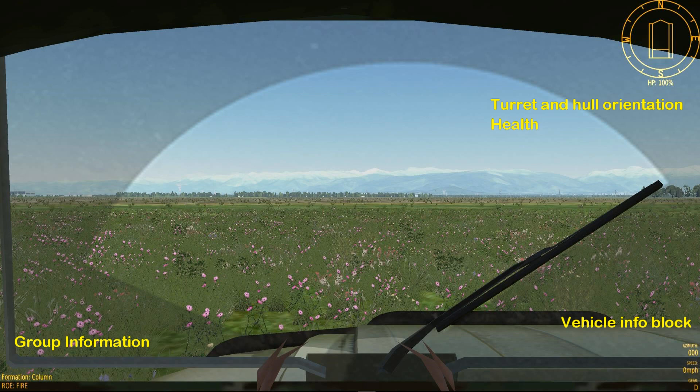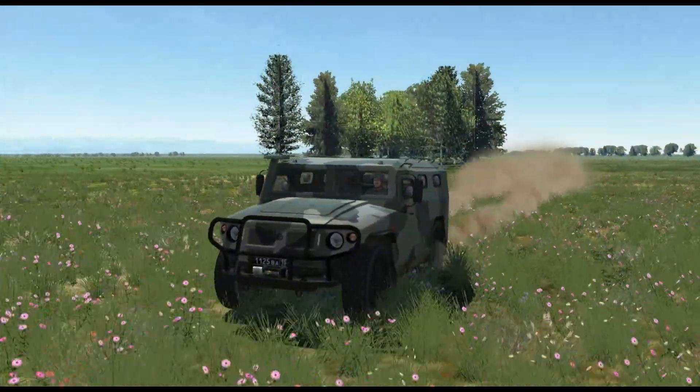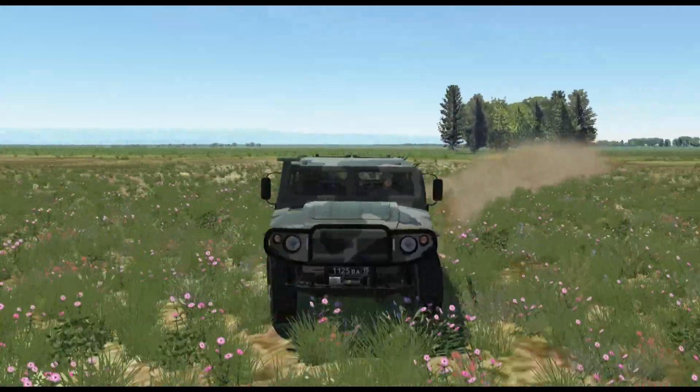In the lower left is the group information block. This displays the battery's current formation and rules of engagement. This is for when you are part of a larger air defense battery. The turret and hull orientation display in the top right corner shows the orientation of the turret in relation to the hull and the orientation of both in relation to compass heading. Below the turret and hull orientation display is the unit's current health. That's the basic interface you're going to see across all the systems; some specific systems have other interfaces but we'll get to those later.